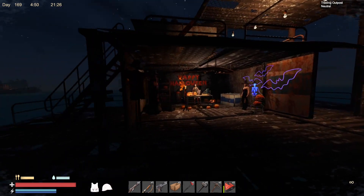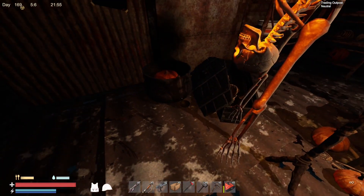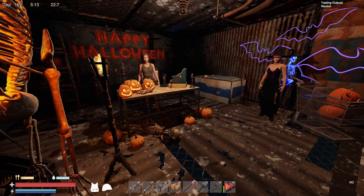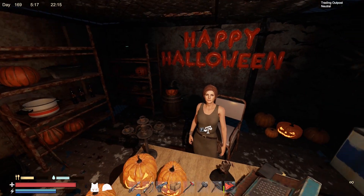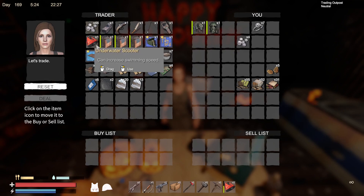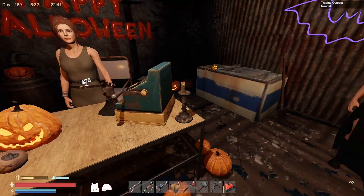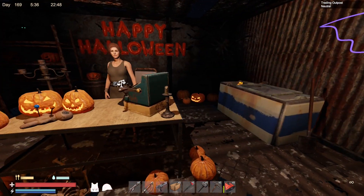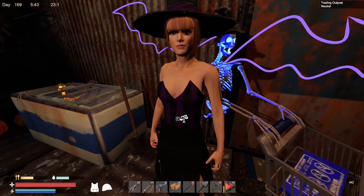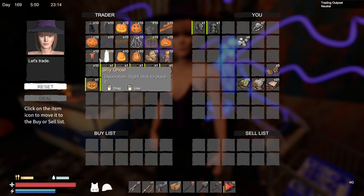All the decorations are going to be confined to inside here. You've got a few decorations lying around - skeletons inside the coffin, a cauldron, a hanging skeleton, the scarecrow, and a Happy Halloween sign. They've got lots of little decorations. The Trader itself hasn't got anything for sale, so you have to go to this lady here - the Witch. It's nice that they've modeled her slightly differently. However, they are limited to what they have.